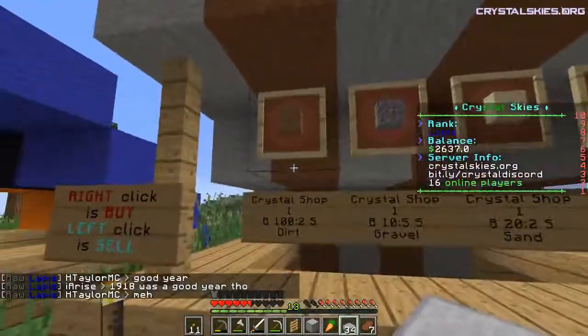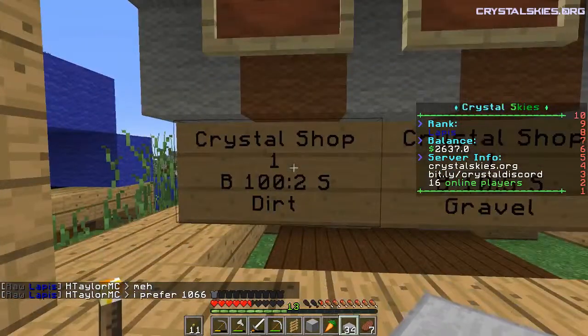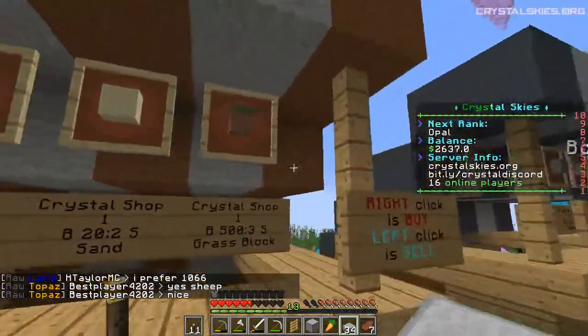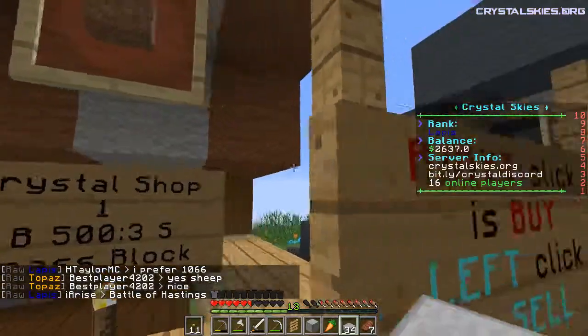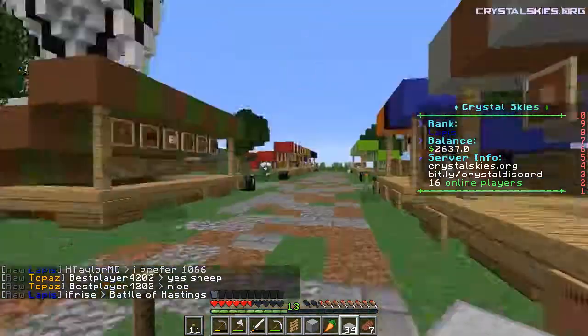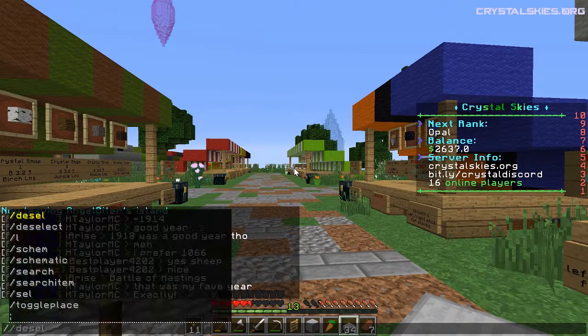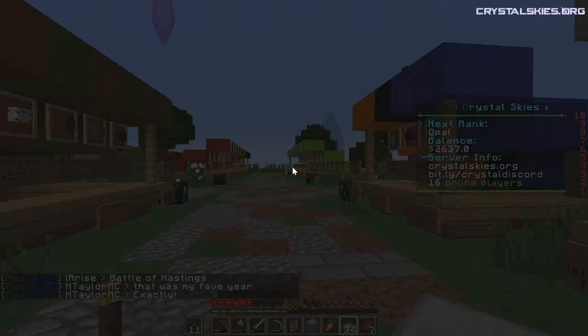Wood stuffs — yeah, dirt, a hundred. Right, okay. And a grass block is five hundred. So I can always go back and buy dirt if necessary, but for now I've just been trying to make sure I save it.